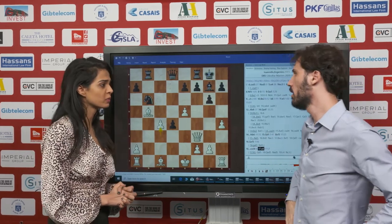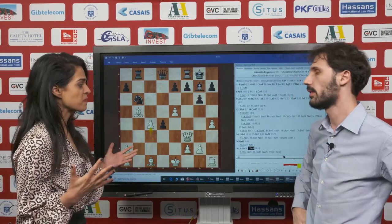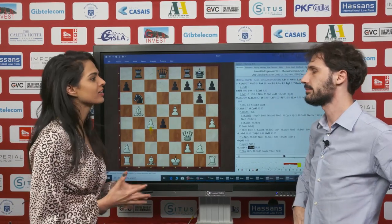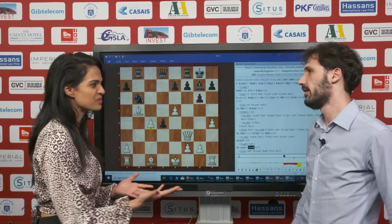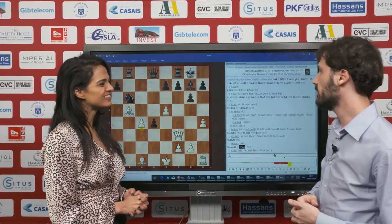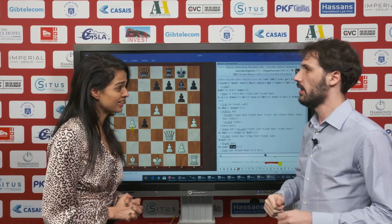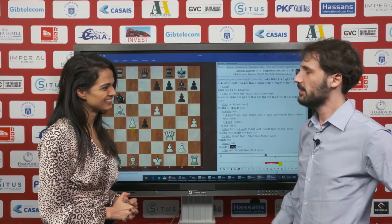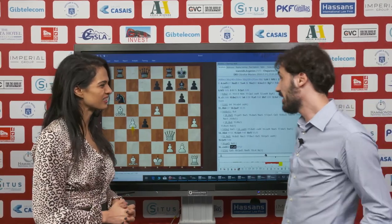After queen a4 it was already completely a big mistake for white. Coming into round one, winning in 18 moves with the black pieces in this style, in preparation — a relaxed start. Of course, it's always good to win, and when you don't spend a lot of energy it's even better. And you are here for the seventh time, back in Gibraltar?